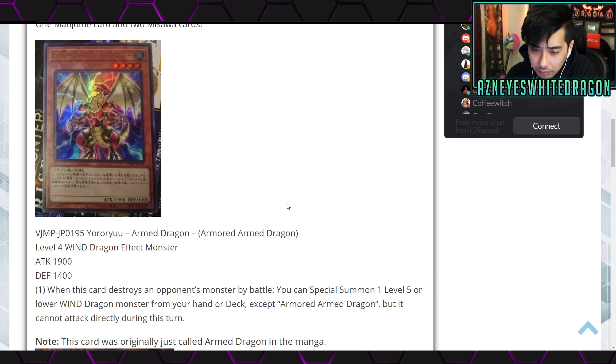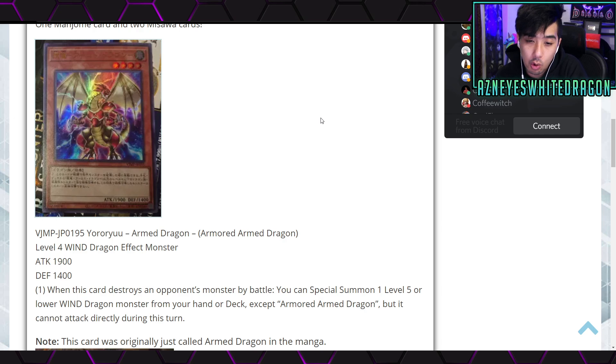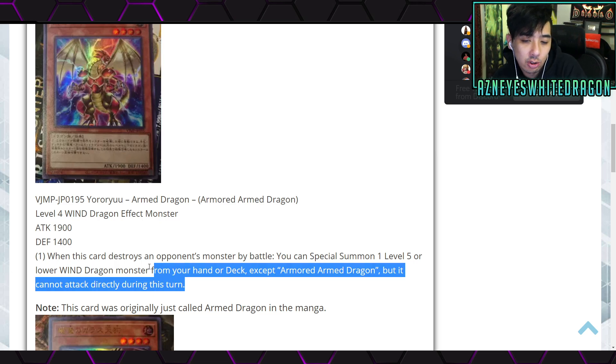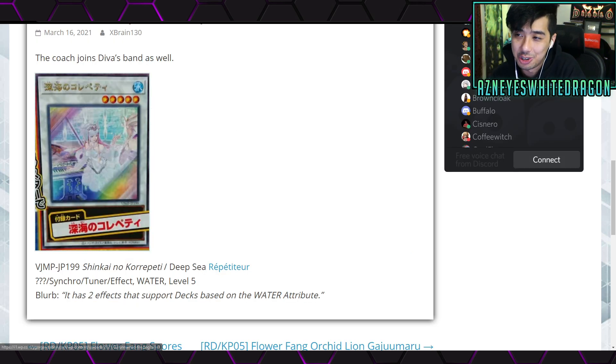Next there's new dragon support. Armored Armed Dragon has 1900 attack and 1400 defense — it's a level 4 Wind Dragon effect monster. When this card destroys an opponent's monster by battle, you can special summon a level 5 or lower Wind Dragon monster from your hand or deck, except Armored Armed Dragon, but it cannot attack directly this turn. That's cool, but you've got to summon it, move to battle phase at 1900, and hope the effect doesn't get negated. Realistically, I don't know if it shapes up against the metagame.